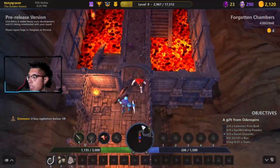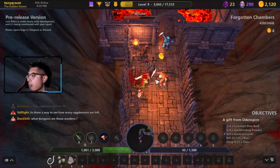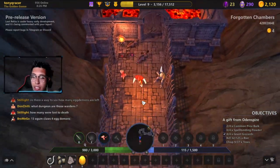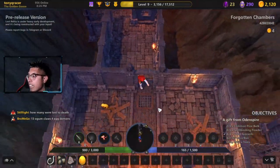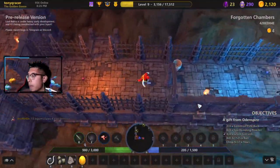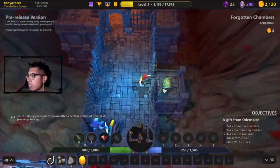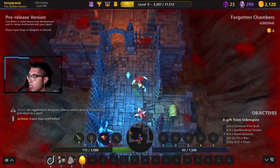Over here we have an egg — eggs are the main thing of this current event. With the egg you have the possibility to earn a ticket and get a blockchain item. We got an egg! We took a bit of burn damage there — let's push through.